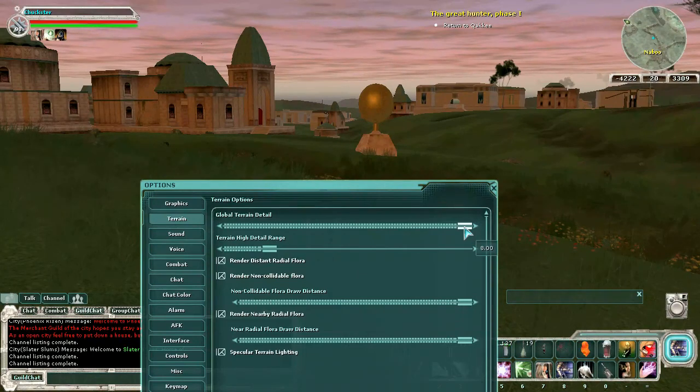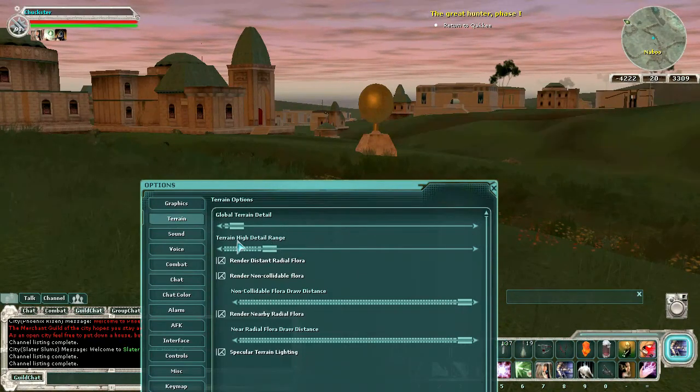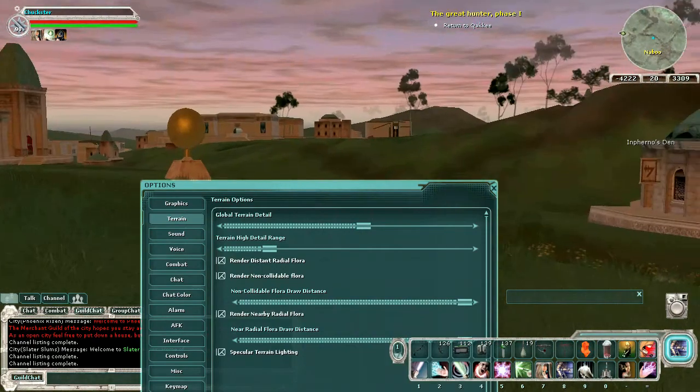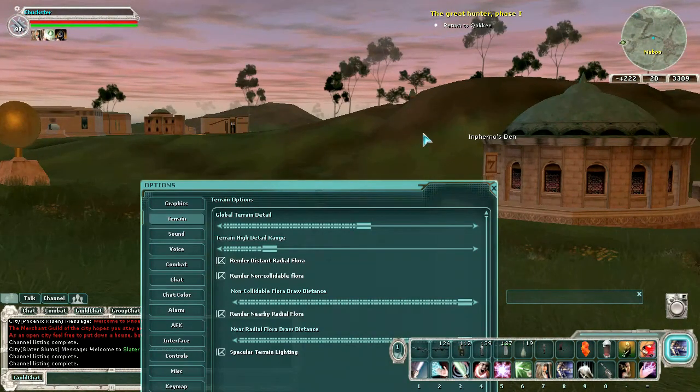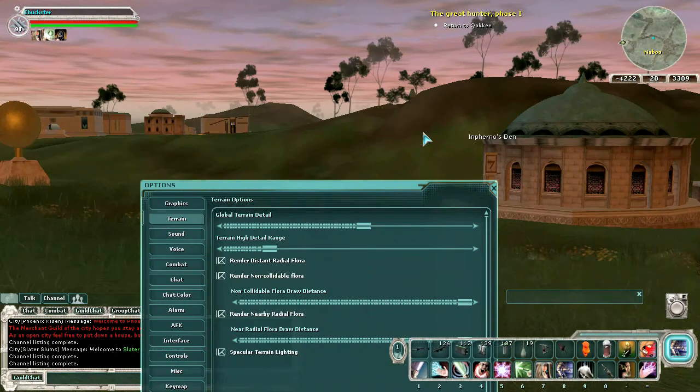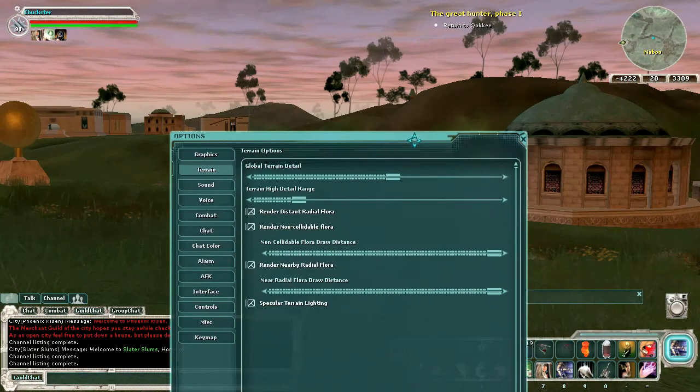Your global terrain detail doesn't have to be too high. If you turn it all the way down, things in the distance get really blurry. I keep it about mid-level — just enough that the game looks nice. These are settings I use when I'm recording these videos, mostly because they keep the video quality at a decent frame rate so I'm not having really choppy video. Also, when you're playing and have a lot of things going on in combat, things aren't sluggish and you're not watching a slideshow.